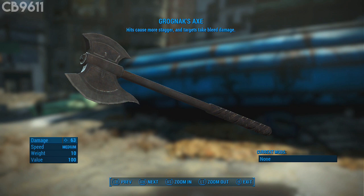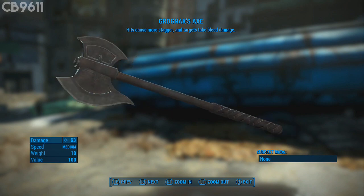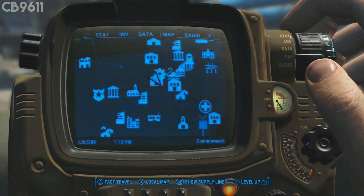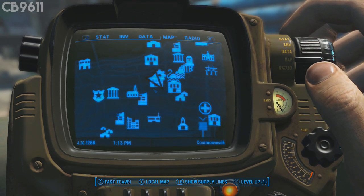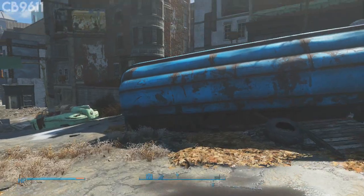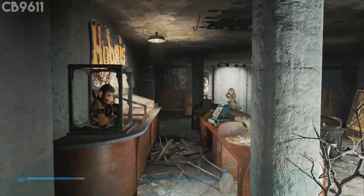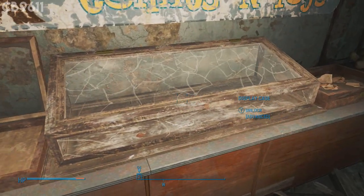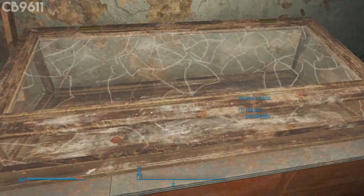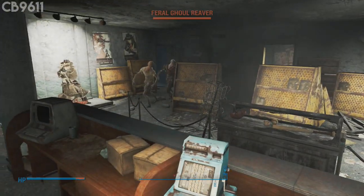You want to head over to Hubris Comics — not too far away from Swan's Pond actually. So right after you get the Furious Power Fist, you can come right over to Hubris Comics and pick up Grognak's Axe. As soon as you come in the front door, you'll notice there's a counter right in front of you. Go straight, and right in this box is where Grognak's Axe will be. It's an advanced lock, so you may have to level up your perks a little bit.